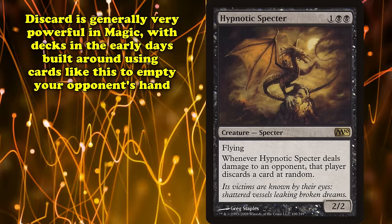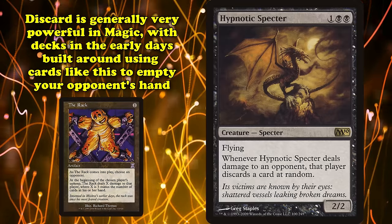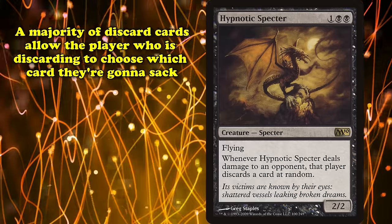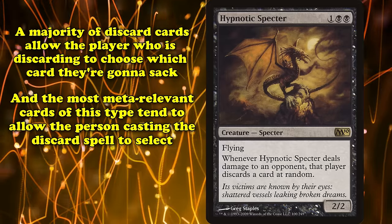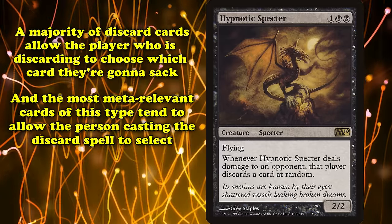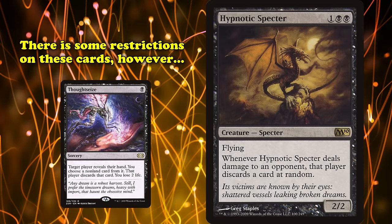Discard is generally a fairly powerful effect in magic, with some decks since the game's earliest days outright built around emptying your opponent's hand. A majority of discard cards allow the player discarding to choose, and the most meta-relevant discard cards of contemporary magic tend to allow the person casting the discard spell to select, albeit with some restrictions on what type of card can be selected.